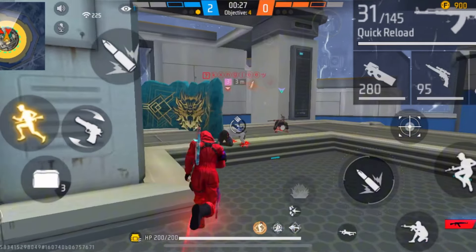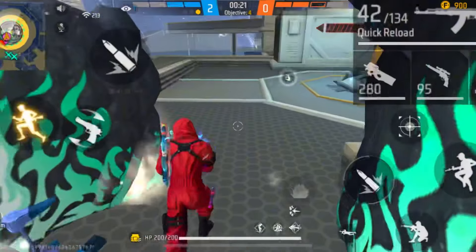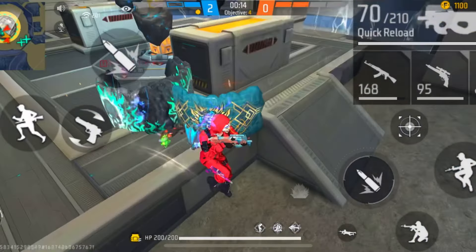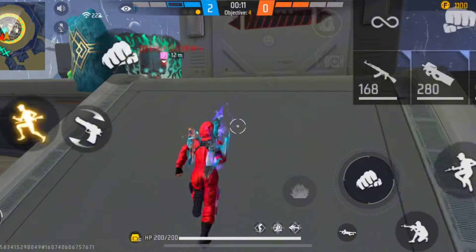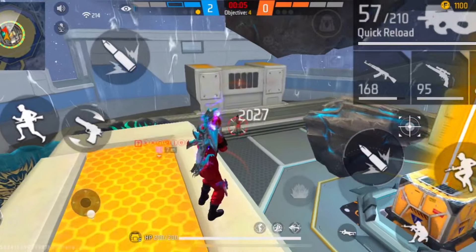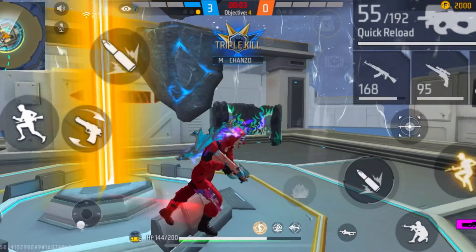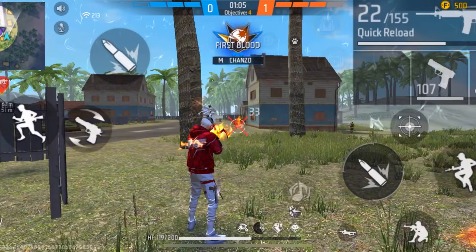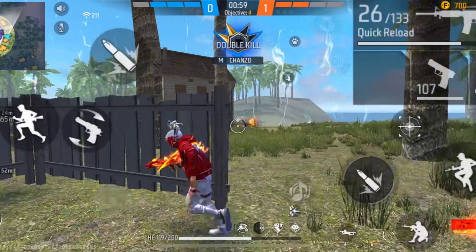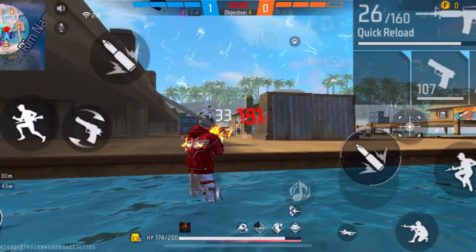Tip number two: try to take down as many enemies as you can from long range. In short range, fights get messier and enemies deal a lot more damage to you all at once. But if you can eliminate two enemies from long range first, you'll only have two remaining when they close in, making the short-range fight much more manageable.